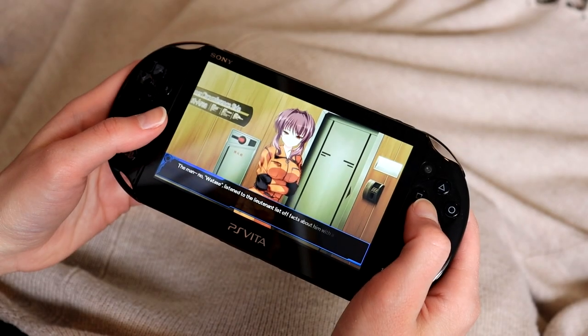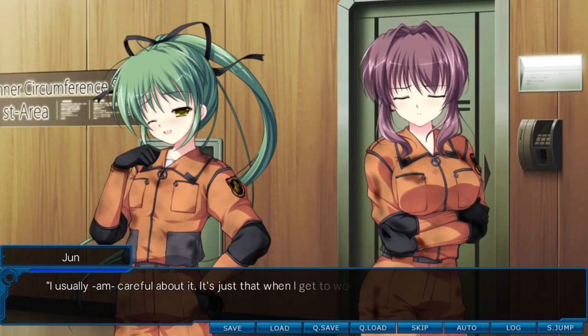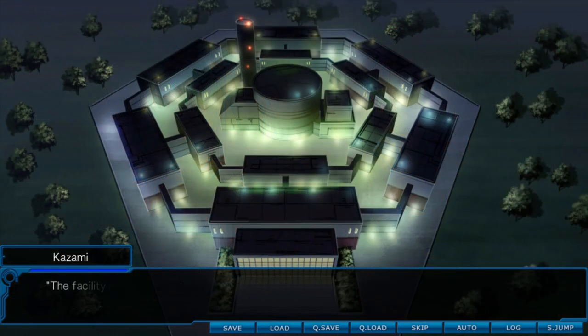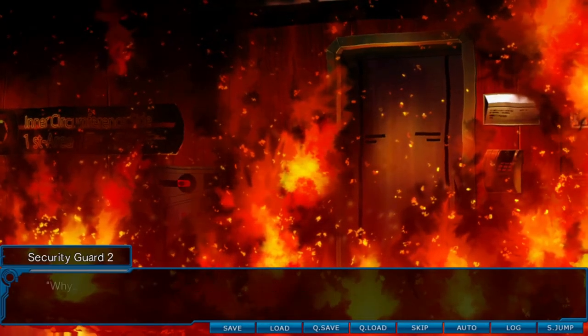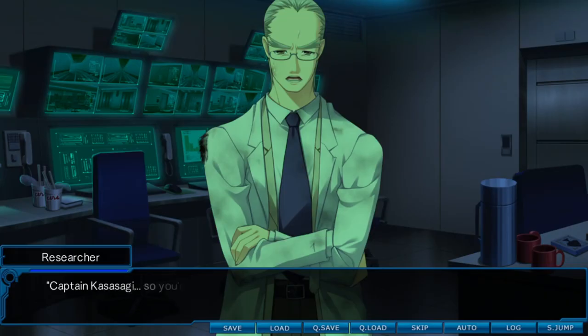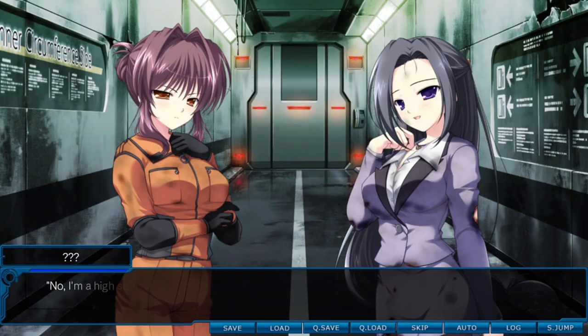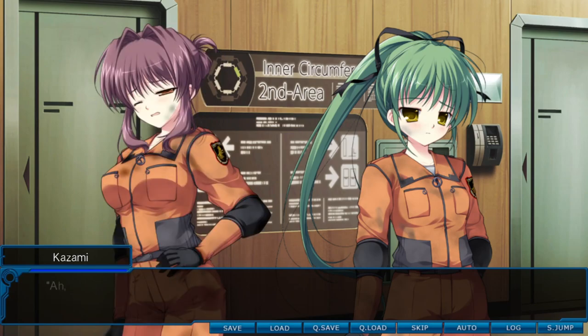Next I have a visual novel. Root Double: Before Crime After Days is a sci-fi VN told from multiple perspectives. The story centers around an incident that happens at a nuclear research lab. A reactor has exploded, causing fires and radiation leaks all around the facility. Unfortunately, a handful of people got trapped in the basement levels of the facility when it went into lockdown mode. This includes some researchers, civilians who happened to be visiting that day, some school students, and members of the city's fire squad that was sent in to rescue them, including the captain, who of course came down with amnesia just as this was all starting.